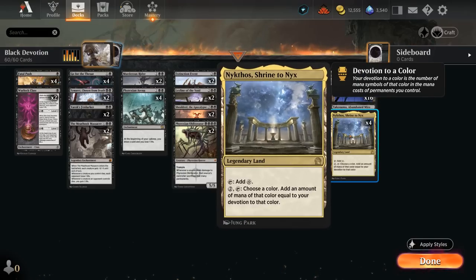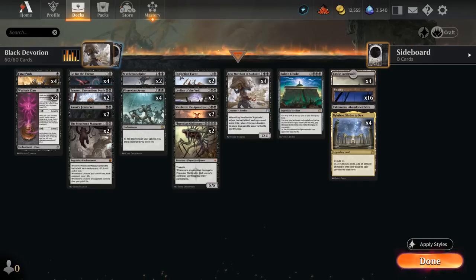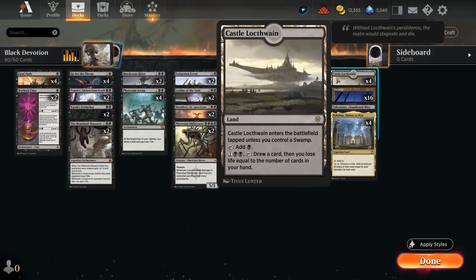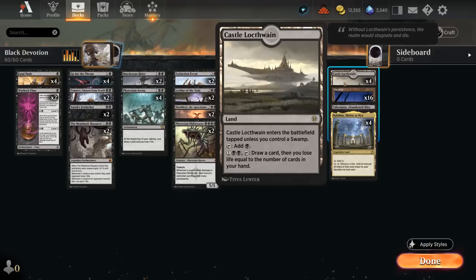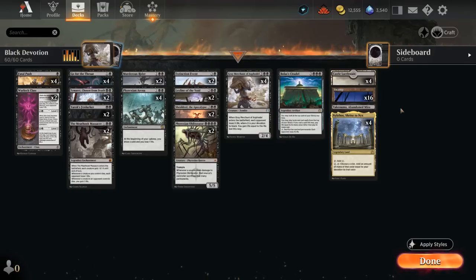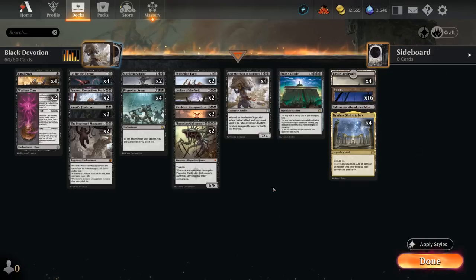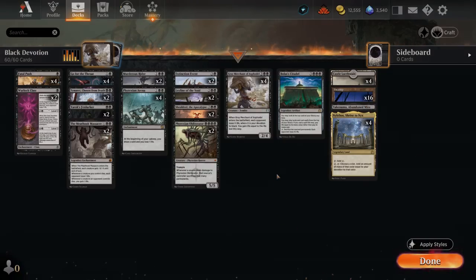The mana base has 4 copies of Nykthos and 4 copies of Castle Locthwain as another great card draw engine — especially once we can make a lot of mana with Nykthos and we're empty-handed. 16 basic Swamps to make sure Castle comes into play untapped. No creature lands since we don't often have time to activate them, and Abandoned Mire as a way to potentially get back a creature from our graveyard. That's our deck — now let's jump into some games.